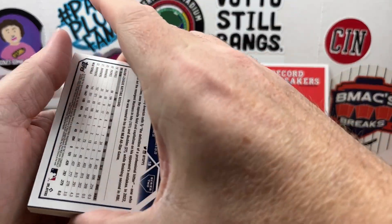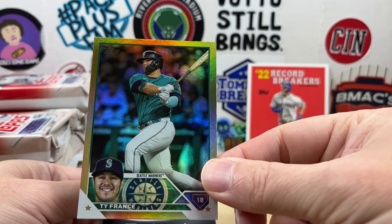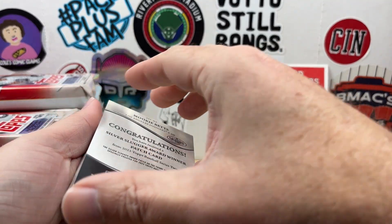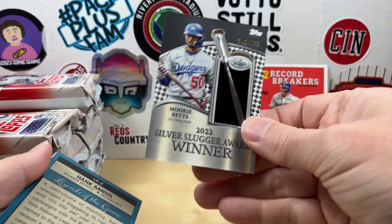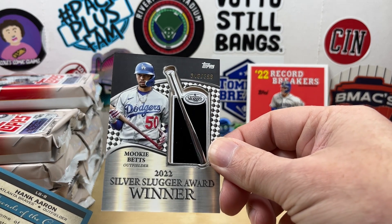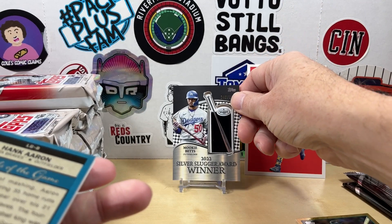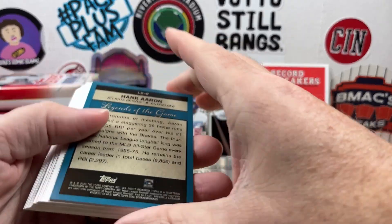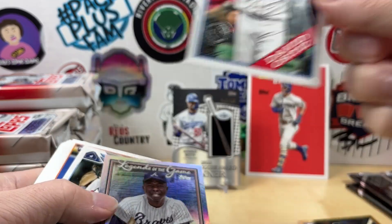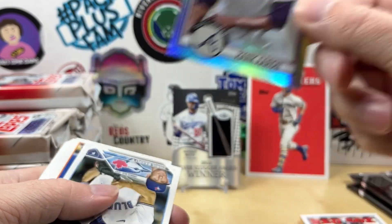All right, here we go — get to the good stuff. First up we have a Ty France and that is going to be our gold foil. Then we have a Silver Slugger patch — so we have our first relic. The manufactured relic is numbered out of 399, that's a Mookie Betts — so that's a pretty nice one, nice to get it numbered. And then we have an '88 David Ortiz and Legends of the Game Hank Aaron.